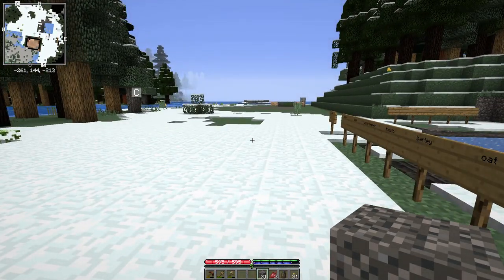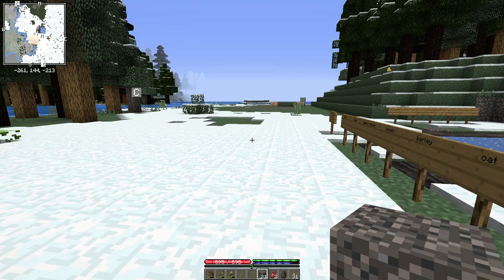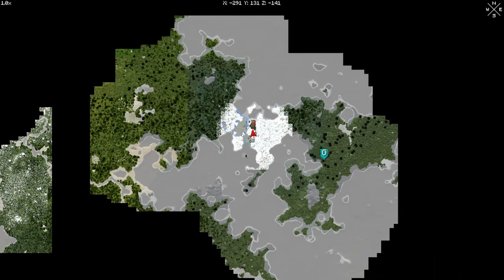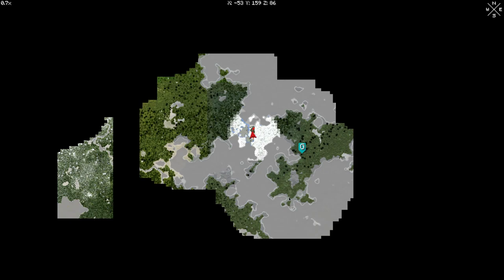Speaking of which, what animals have we actually found? If I look on our map, we have... I haven't been very good about keeping track of the animals, apparently. The only thing I kept track of was that I ran into goats here. But I know we've definitely run into more than that. We've run into chickens, we've run into pheasants, and I'm pretty sure we ran into sheep somewhere. So the next thing we'll have to do is run around and find some animals to put in these pens.